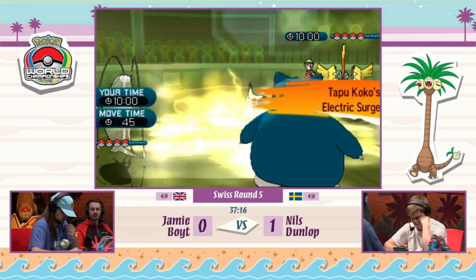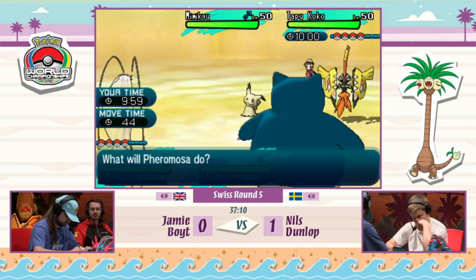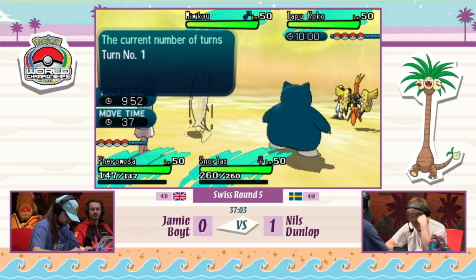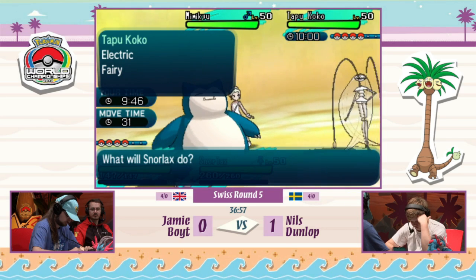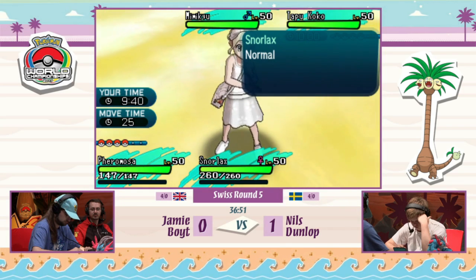Here we go — Tapu Koko is sent out along with Mimikyu, activating the Electric Terrain. Pheromosa and Snorlax are the leads that Jamie decides to go with, completely changing his leads. Pheromosa is going to threaten Tapu Koko and will move before it. However, Mimikyu is also going to threaten Pheromosa — a tough decision here for Jamie: go after Tapu Koko or conserve Pheromosa against Mimikyu.